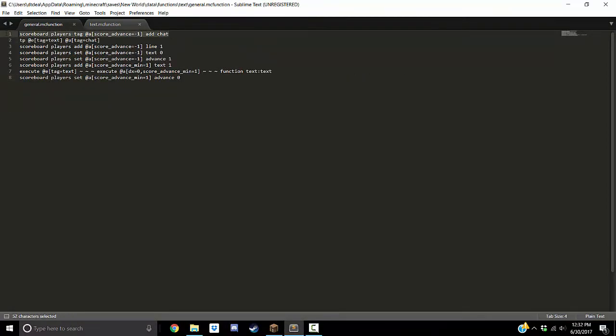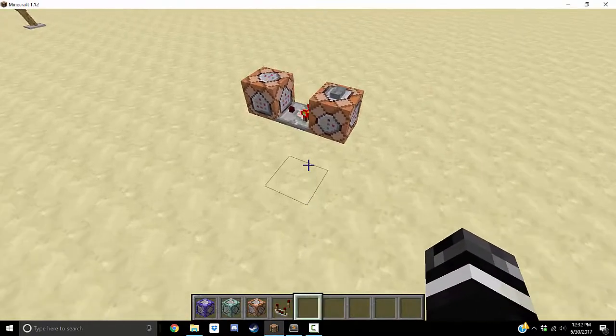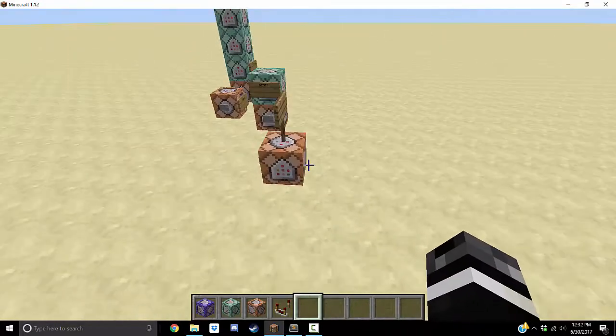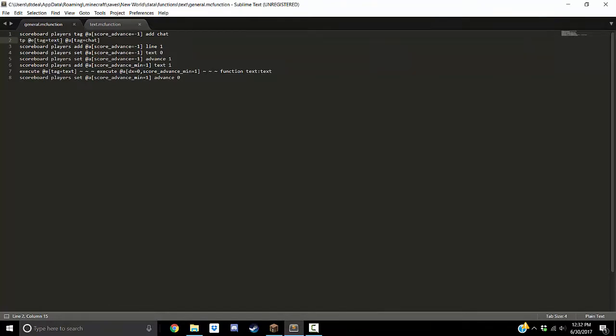So when the player gets their advance score set to negative one, it adds a tag of 'chat', then it teleports the text villager to anybody with a tag of 'chat'. For a multiplayer map, I suggest instead of targeting all players with advance negative one, you use a tag like 'leader' and pick one player. Then it adds one to their line number — so you're going up another line — and it sets their text back to zero, so you're going back to the beginning of the chain.